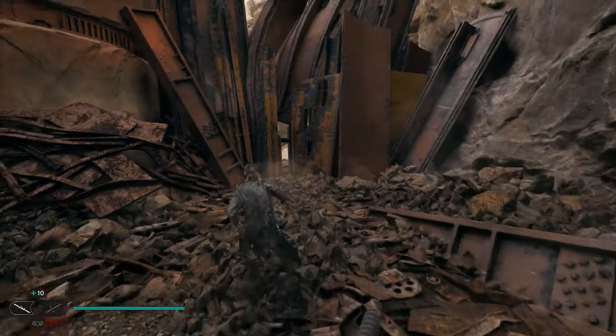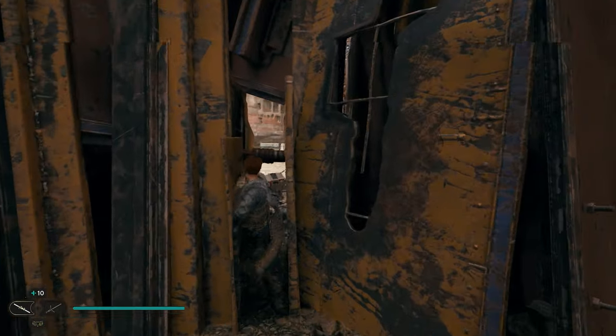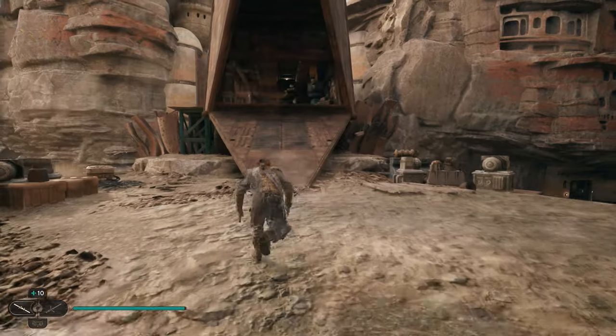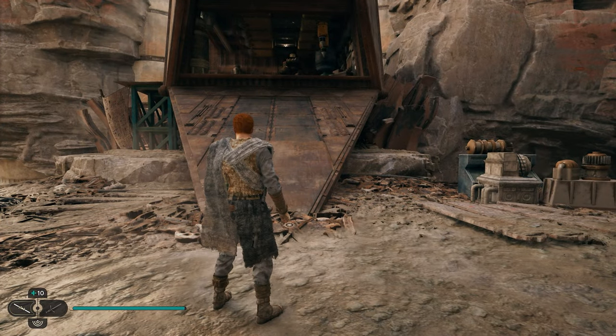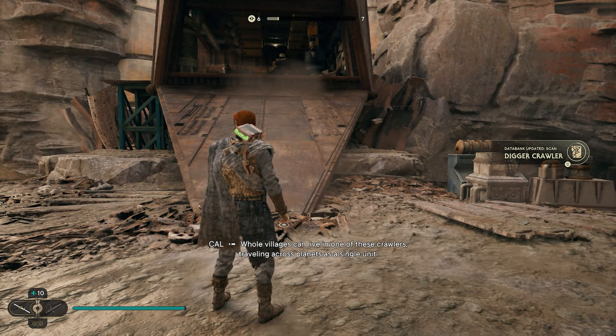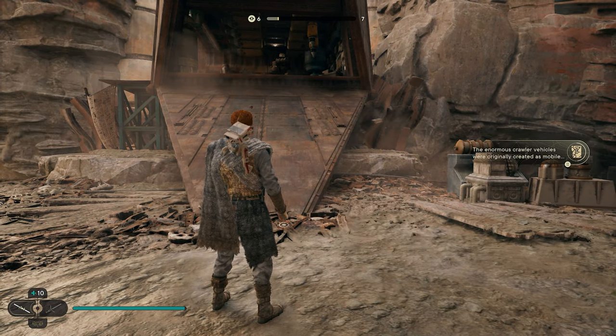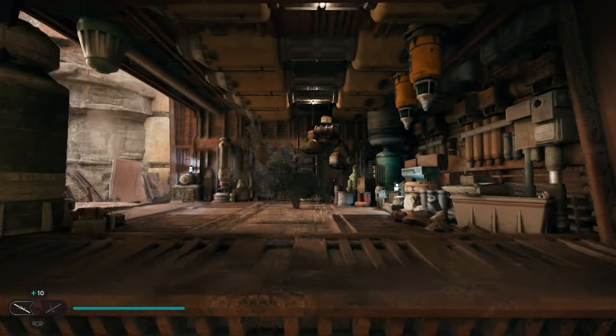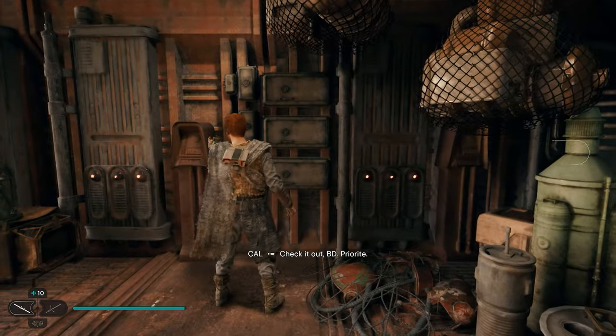After you pick up this treasure, turn around, head back through the little crack, take a left, and right here at the entrance to the giant Jawa ship, you're gonna be able to scan and get a collectible. You may have to take out a lot of enemies in this area for the ship to open up, but once you scan that, you'll get another collectible. After you scan that, we can head up into the ship, and in the very back over here, we're gonna have another treasure we can pick up.